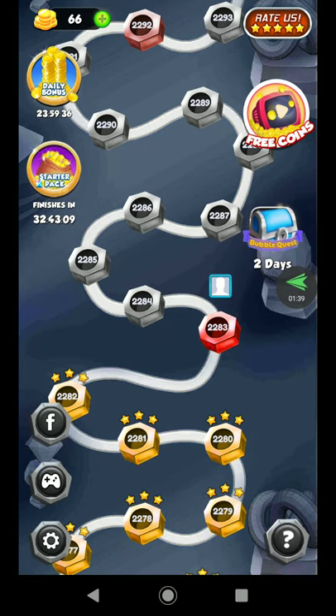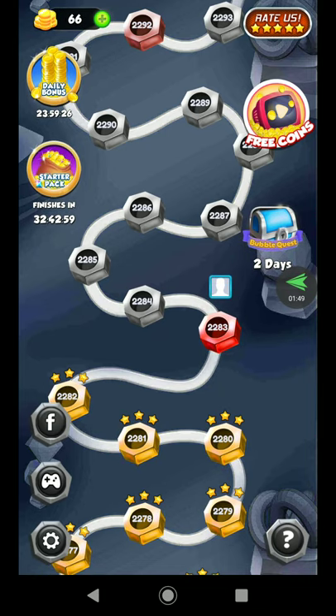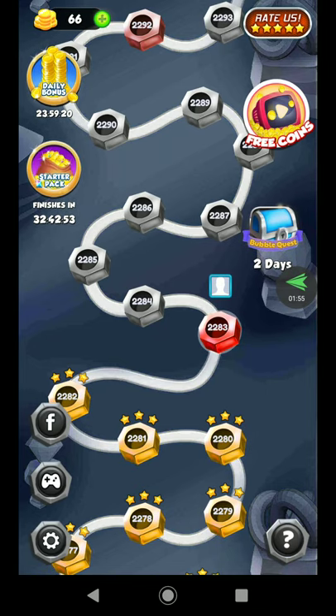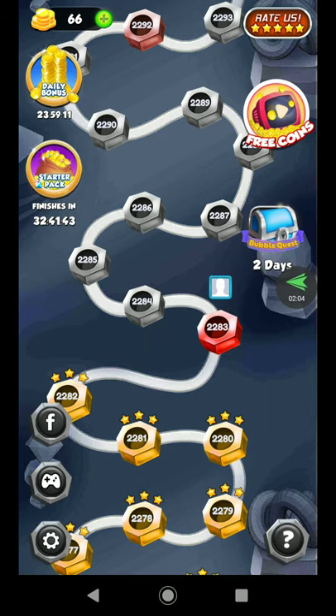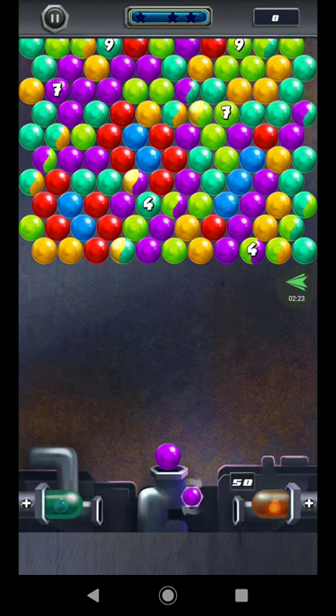There are controller settings, regular settings, and a question mark button. I'm on level 2283 — I've been playing this for a good bit — and I've got 66 coins. The coins are really fast to spend, and I'll explain why. I'm on level 2283 and this is supposed to be a hard level. It's like your typical bubble shooter game.